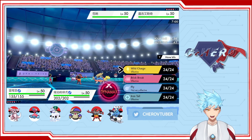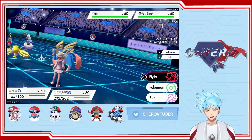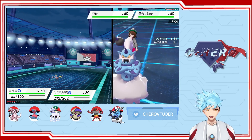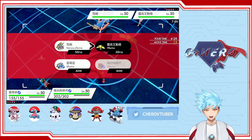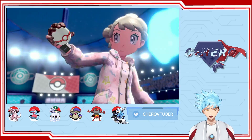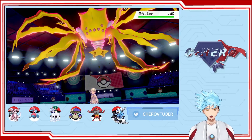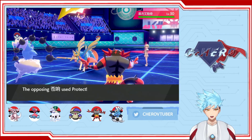What we can do... we'll go with Breakneck Blitz on the Regieleki and Fake Out on the Zacian. Oh, he went for Dynamax Regieleki. Interesting. Is this Regieleki a Choice Scarf, or maybe a Magnet? Most likely it's a Magnet Regieleki, but we'll see what it does. Zacian goes for Protect.